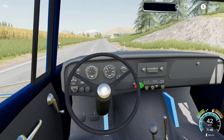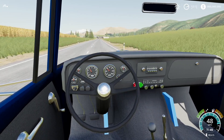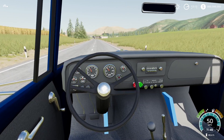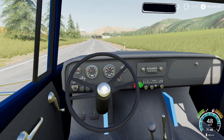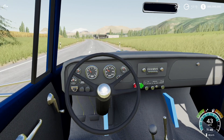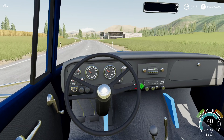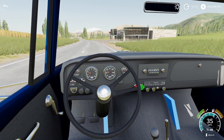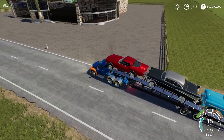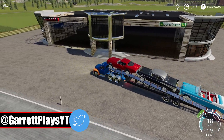We're approaching the dealership right now — I can actually see it in the distance. Should be really really cool. It's kind of more like a showroom dealership. Most of you will probably recognize this building, and I know there's a newer version out — a complete new design — but for this video I wanted this design so I downloaded one of the older ones, version 2.0. It still looks absolutely beautiful.